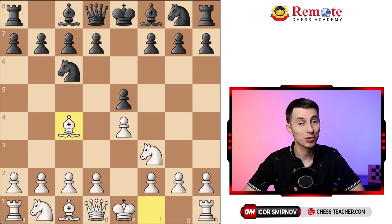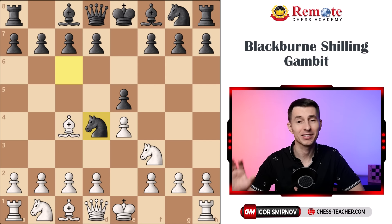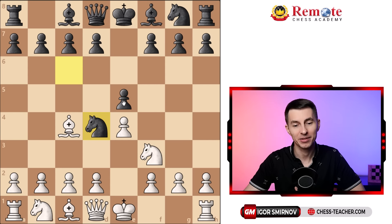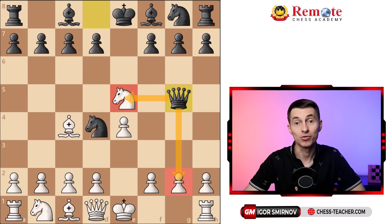Another super tricky attempt is knight to d4, the so-called Blackburne Shilling Gambit. It's quite popular and you're highly likely to face it. Black's idea is that they pretend to blunder this pawn on e5, which is no longer defended, but if you're seduced by that pawn, they have queen g5, which comes with a double attack, and all of a sudden you're in trouble.